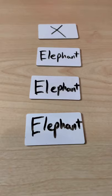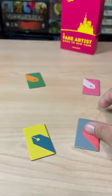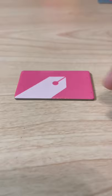The game master is then going to write their word on every tile except for one — that one's going to have an X. Then he's going to shuffle all the tiles and give one to each player. You're then going to peek at your tile. If you have a word, you're an artist and you have to find out who the fake artist is. But if you have an X, you're the fake artist and you have to blend in.